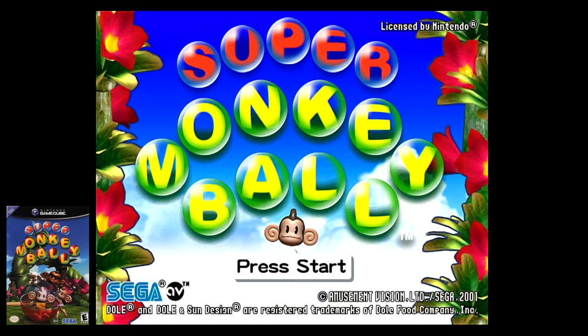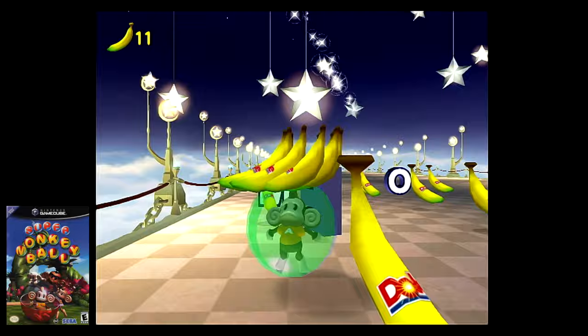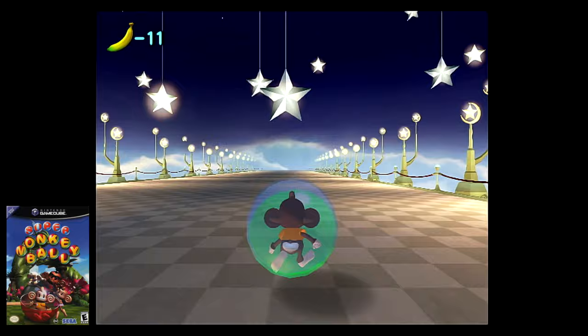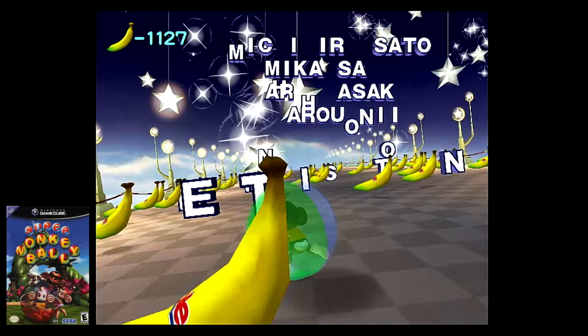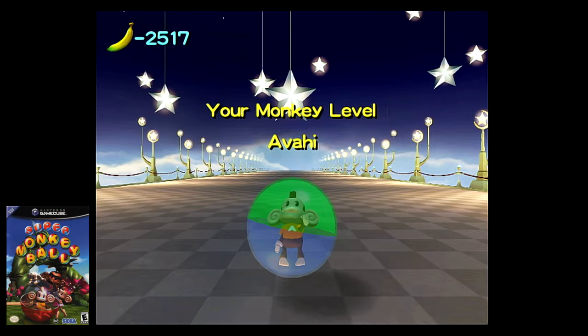Moving on to one of my favorite GameCube games, Super Monkey Ball. When you complete any of the difficulties within the main game mode, you partake in a mini-game during the credits where the developers' names drop letter by letter on the course, and you have to avoid colliding with the letters while collecting as many bananas as possible. However, the easter egg requires you to purposely avoid bananas and collide with as many letters as possible, receiving negative points. Once complete, you'll be ranked with a certain name — it sounds like an inside joke within Amusement Vision. To this day, it's still a mystery.